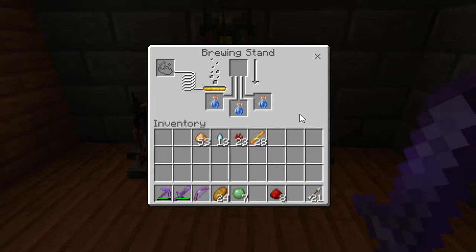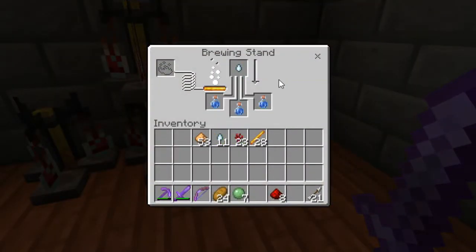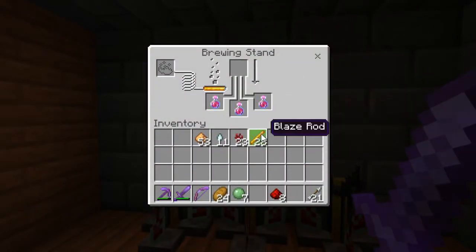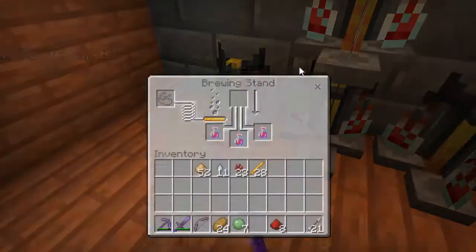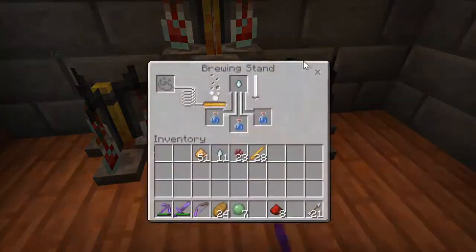Let me see, what was regeneration? Okay, we've got potion of strength, and then I want to add glowstone dust to make it stronger. It won't last long, which is why I'm making a good bit of them, because it's going to make strength and regen too.